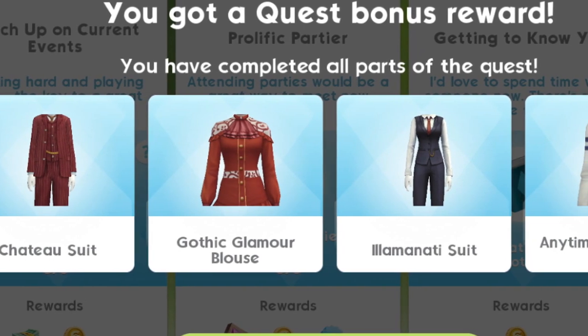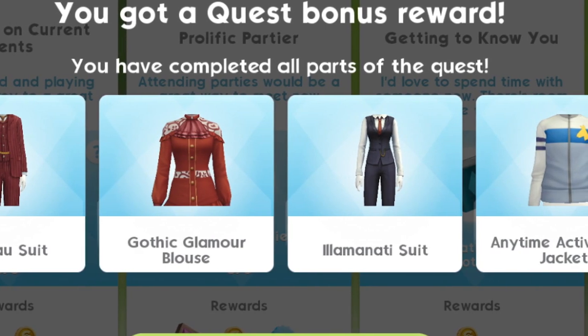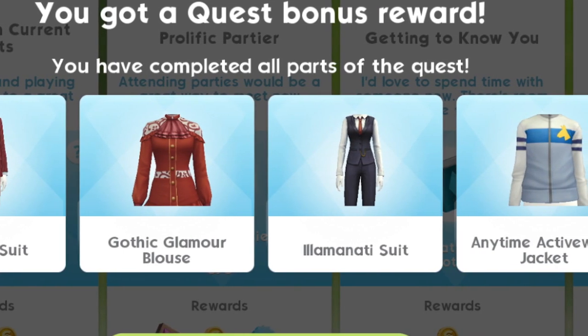With these rewards, we get a chateau suit, a gothic glamour blouse, an Illuminati suit, and an anytime activewear jacket.